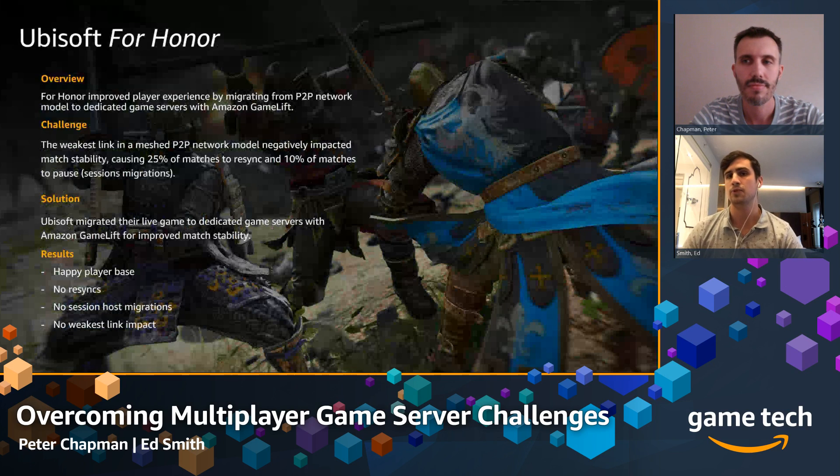However, there are a lot of challenges with peer-to-peer. If you're making a competitive multiplayer game, you need low latency and need to mitigate cheating. When Ubisoft re-evaluated whether to stick with peer-to-peer, they found challenges around latency, resyncs, and desyncs. There could also be instances where somebody is the host and has to leave, interrupting the experience for everyone else. So Ubisoft decided to move towards dedicated game instances and towards GameLift.